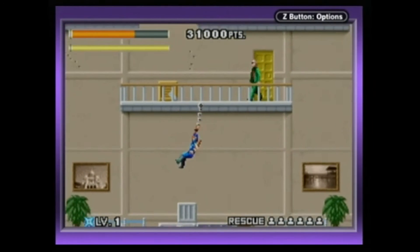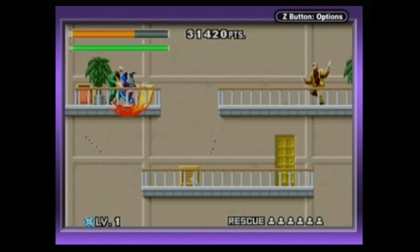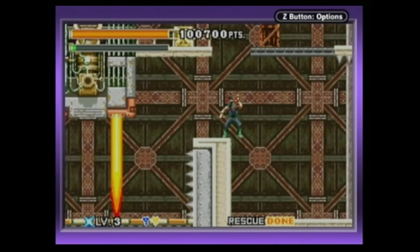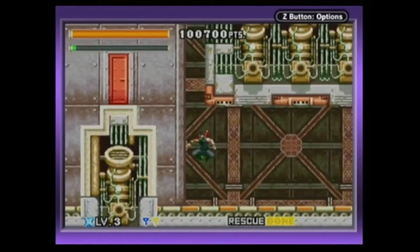Like all ninjas, we use stealth. You can sneak up on some of your enemies. You climb walls and swing from the ceiling, just like Bionic Commando. The game does have a progressive learning curve, ushering the player into the game with not too difficult early stages, only to crank up the difficulty on the final levels.